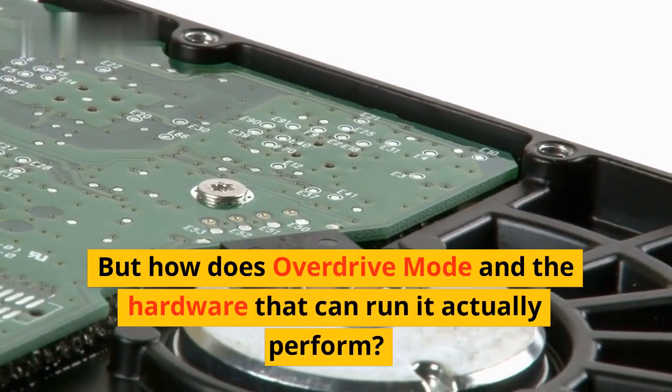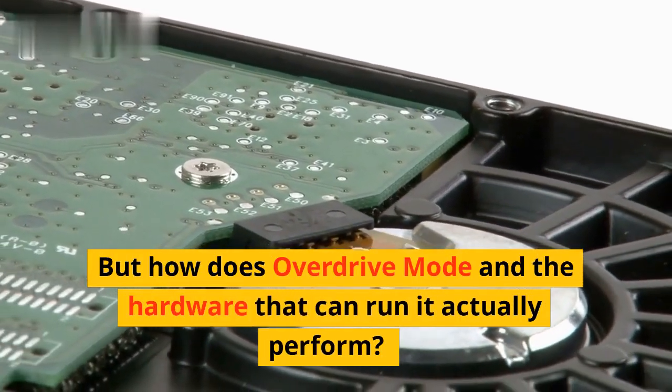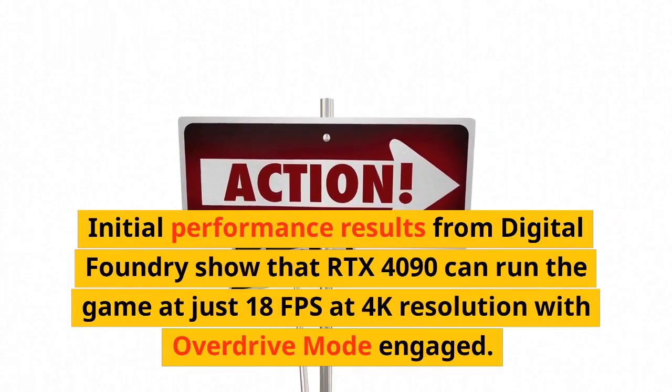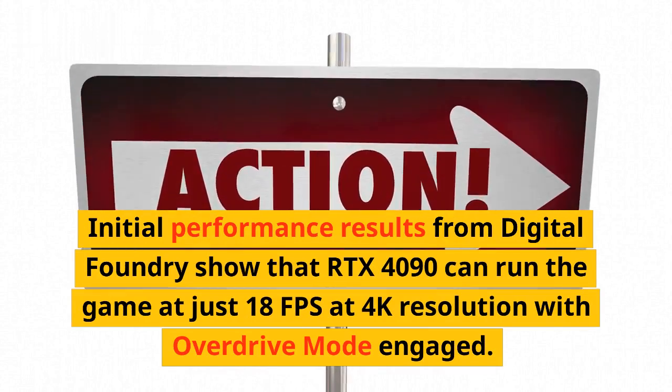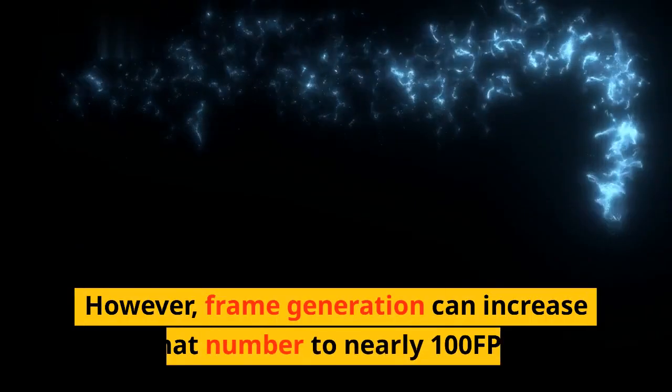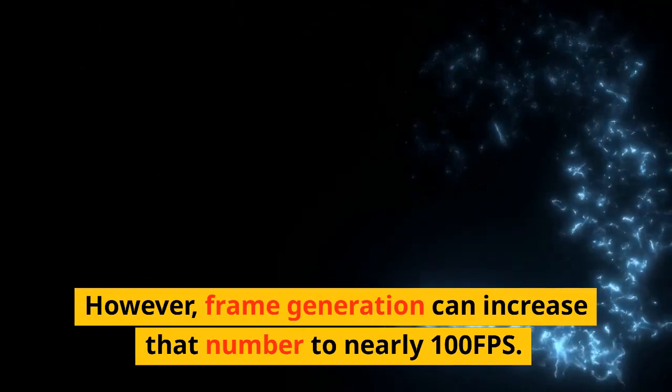Initial performance results from Digital Foundry show that the RTX 4090 can run the game at just 18fps at 4K resolution with Overdrive mode engaged. However, frame generation can increase that number to nearly 100fps.